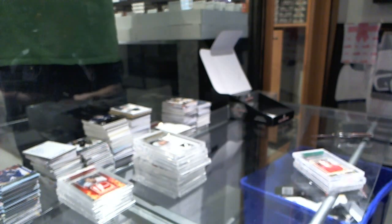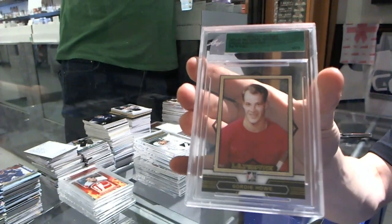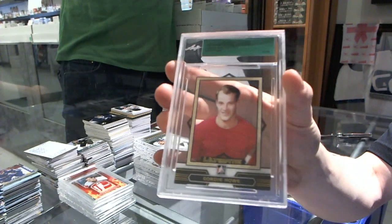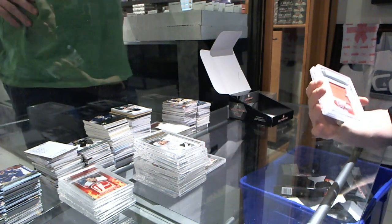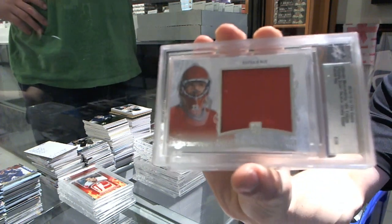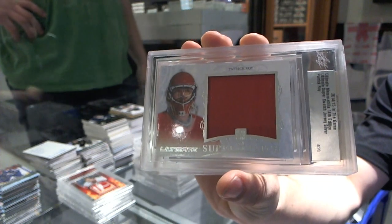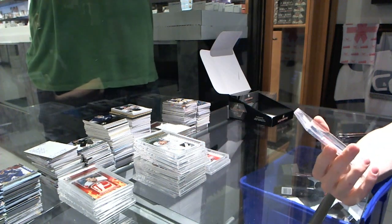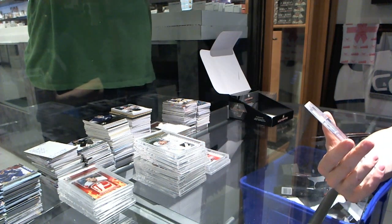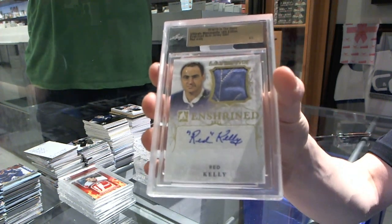We've got a base card number thirty of fifty — Gordy Howe. We've got a super swatch jersey silver, number four of twenty — Patrick Roy. And we've got an Enshrined auto and jersey gold — that's clearly a patch — number four of five, Red Kelly.